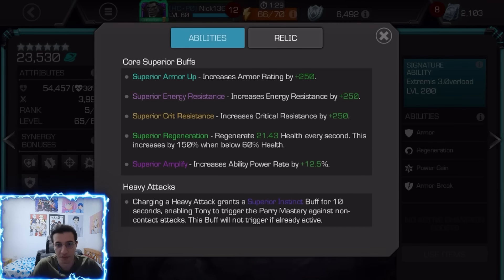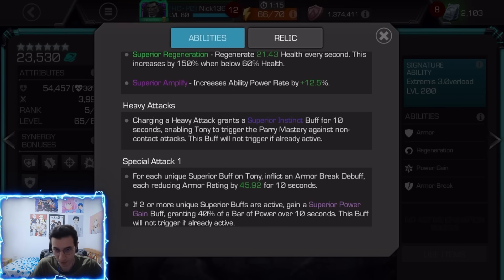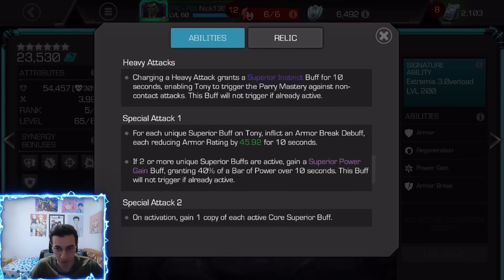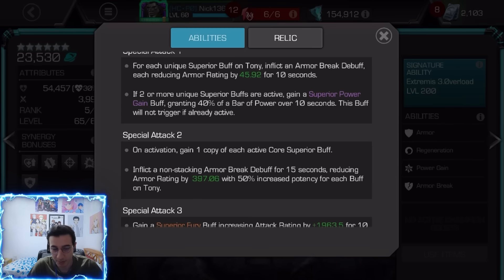Armor up gives 250 armor, critical resistance gives 250 crit resist, energy resistance gives 250 energy resist, and regen heals health per second based on base health — not too bad. There's also increased ability power rate. His heavy has a cool superior instinct buff which lets you power through narcotic attacks, nice for champs like Shuri or Onslaught. The SP1 inflicts armor breaks, and if you have two or more unique superior buffs you gain a superior power gain buff.